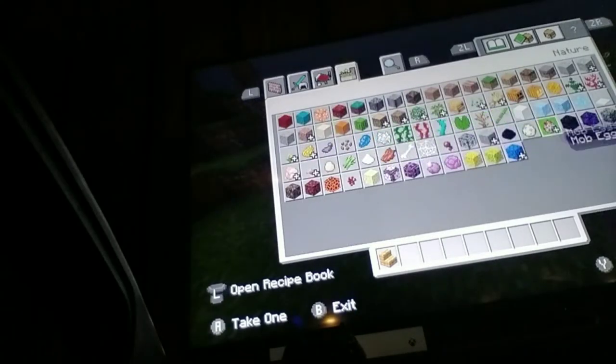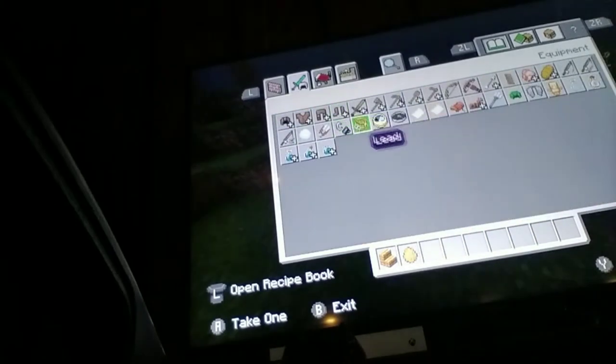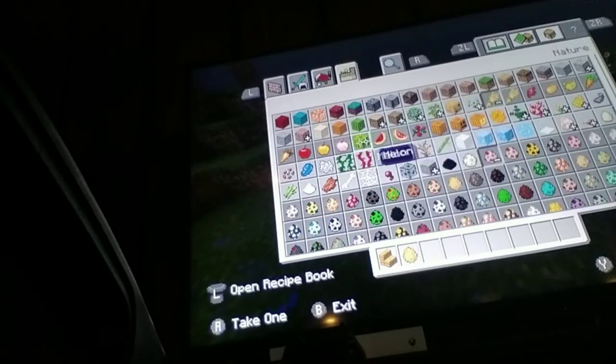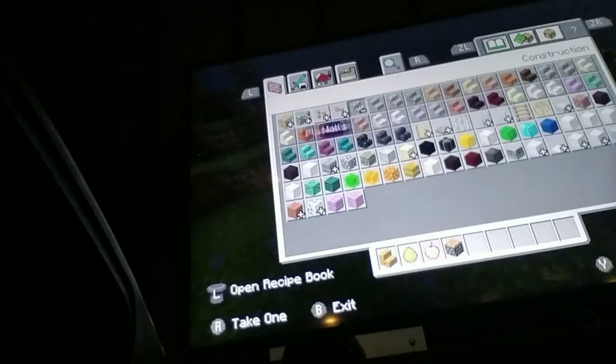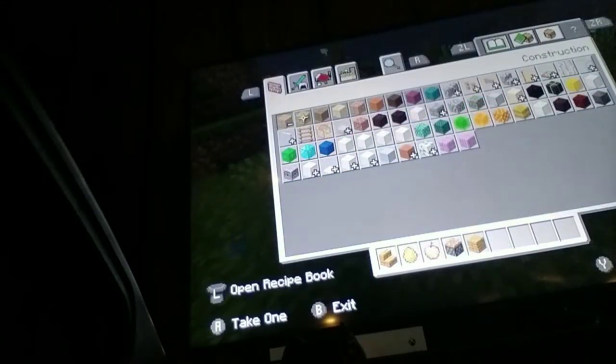Now get a horse egg, and then get a golden apple, a piston, and finally nothing else for right now — well, also just blocks.